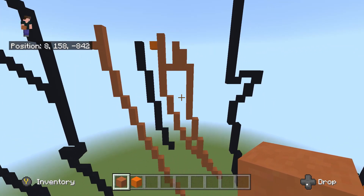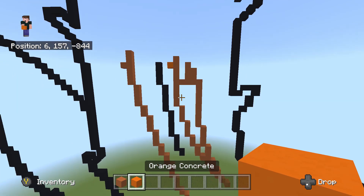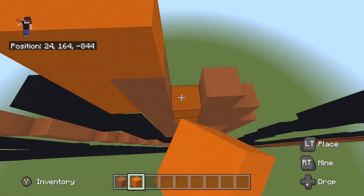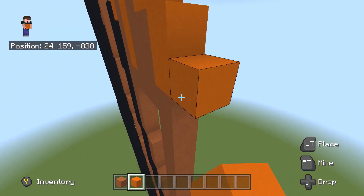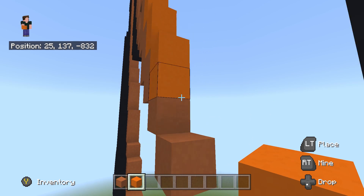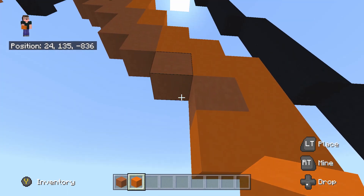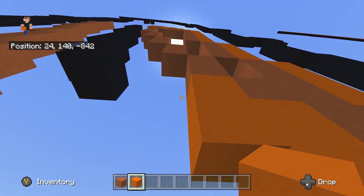Orange terracotta is going to go all inside here. Take orange concrete and fill on the outside just to mark everything out, to make sure we don't spill over. Go and get all these areas in.